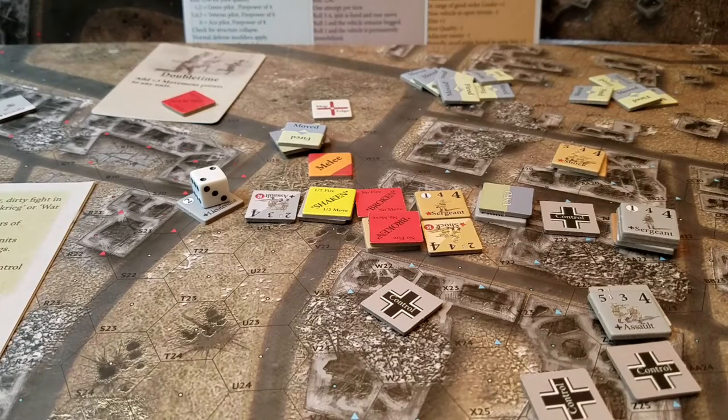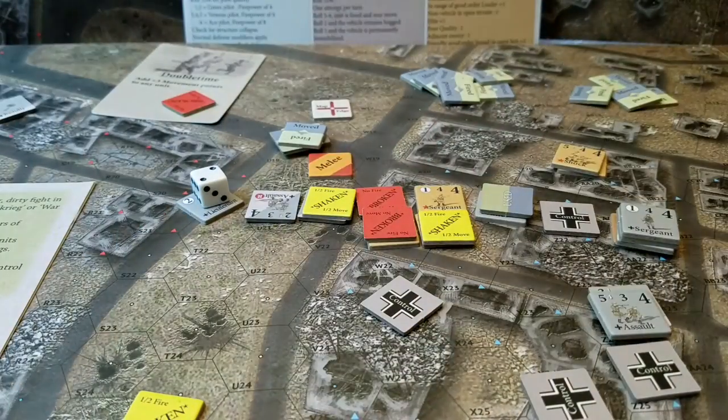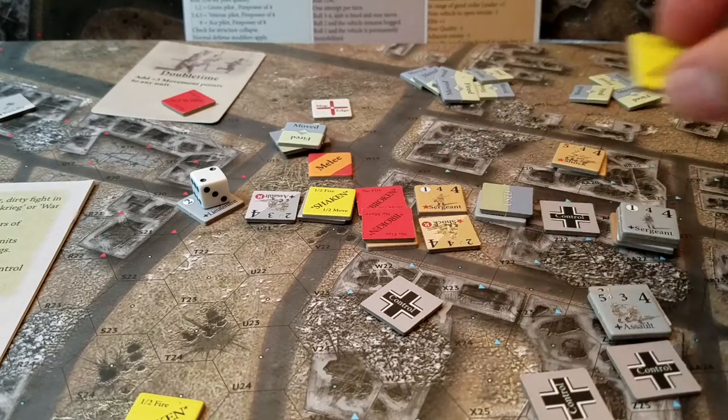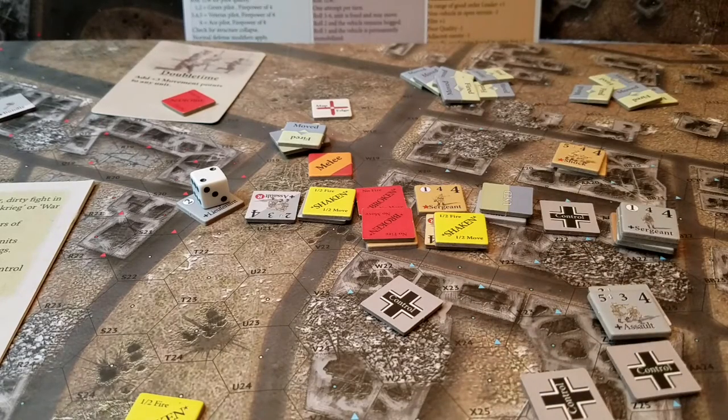On the plus 4 column the other unit also rolls an 8 — casualties plus a suppression check. Roll for suppression and they fail, so they're suppressed — shaken. Rolling for the leader: rolls a 5, he's good.